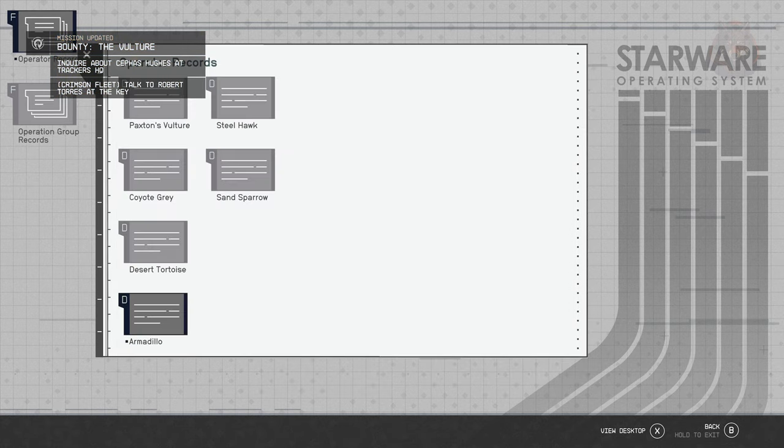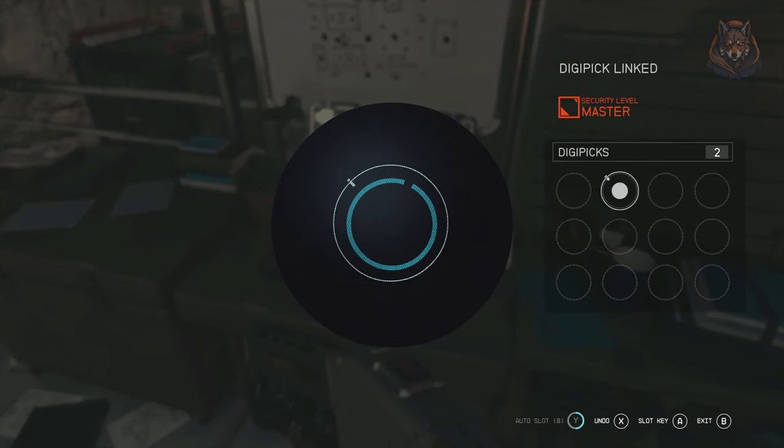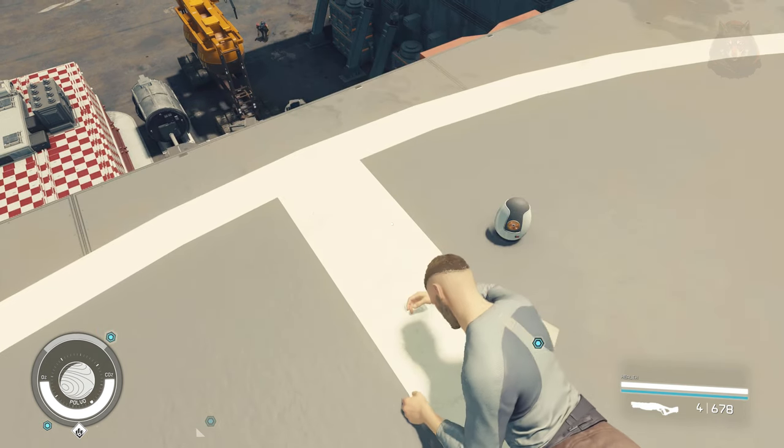There are multiple options for completing this mission, but the easiest is to hack the computer to get the final location, which is in Hopetown. From there, climb up to the roof and kill or convince the bad guy to surrender.